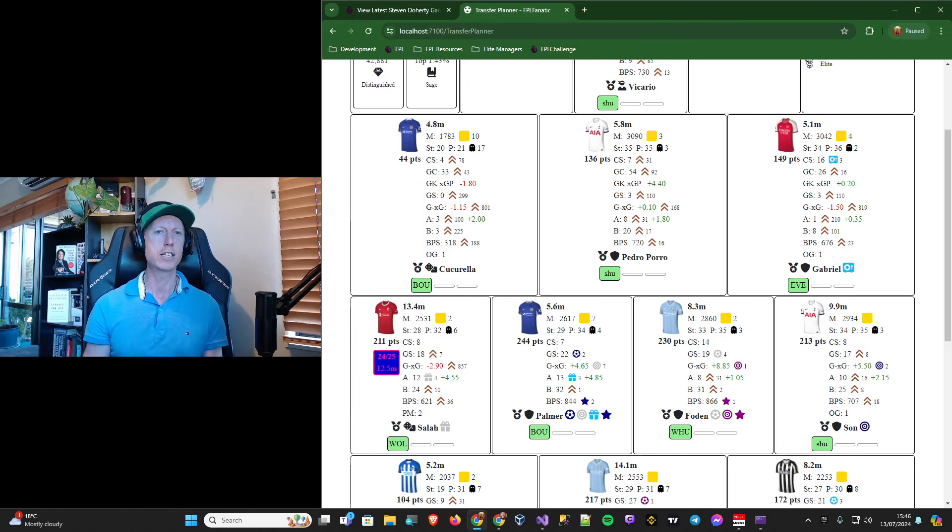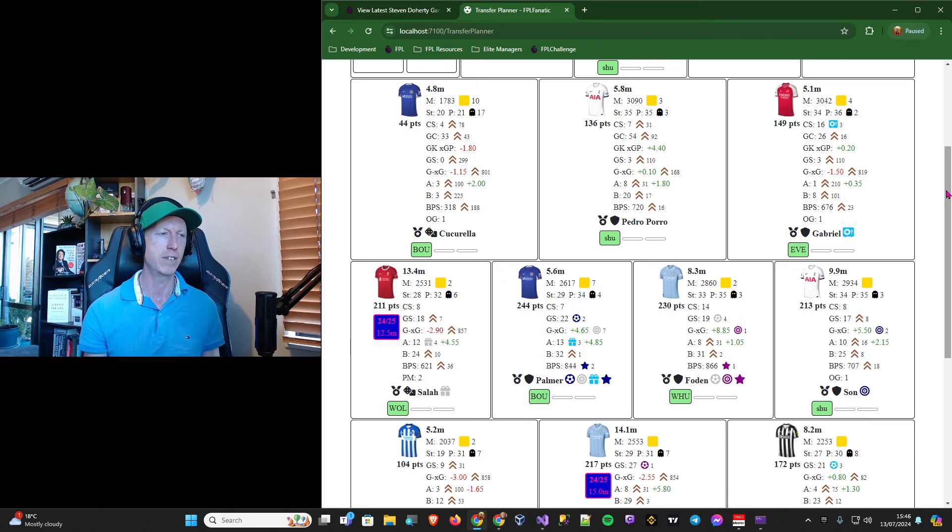Good early signs from FPL with the announcement of some of the early prices. Obviously we can't talk too much about how good those prices are until the rest of the prices are released. I'd like to see Foden up around 9.5 million — nine to nine and a half — because 8 million is too cheap. He finished the season at 8.3 million and got 230 points, which is a very high score for a relatively cheap player, resulting in a very strong template forming very early in the season.